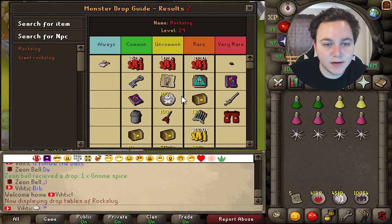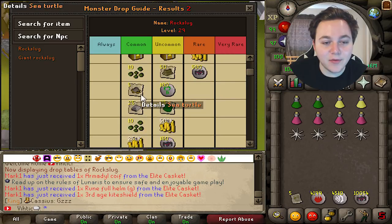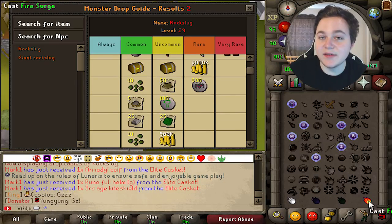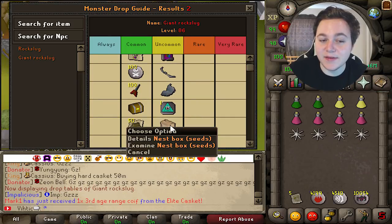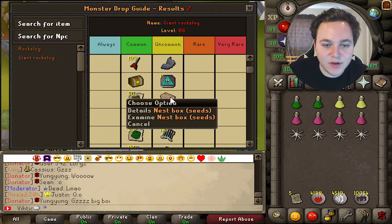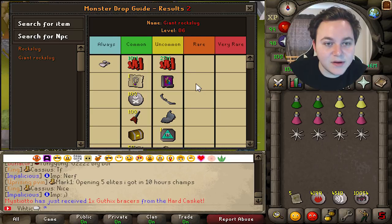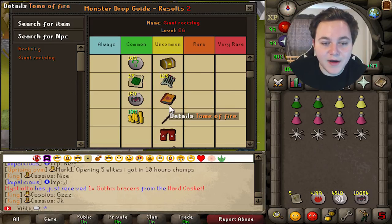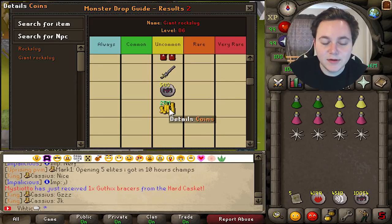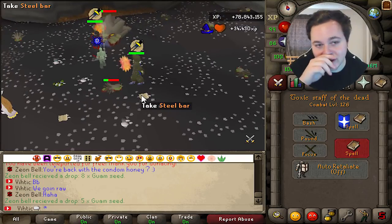Here are the drop tables for rock slugs. The normal rock slugs have super low HP, you kill them very fast, and they have decent drops including caskets and a ton of wrath runes. To deal the most damage against slugs you'll want to use Fire Surge. Now here's the giant rock slug drop table — this nest box is actually a new mystery box they're going to rename. The reason these are so good for money is that all the drops are in the uncommon column, so you get them pretty quickly. They drop Tome of Fire, Crystal Halberd, and 25 mil cash plus wrath runes.